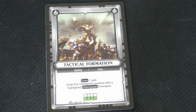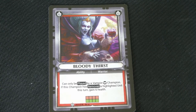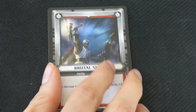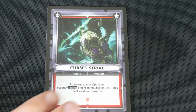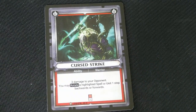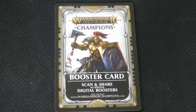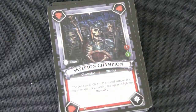This one says remove a highlighted spell or unit, shuffle one unit from your discard pile into your deck. Tactical Formation: draw one card, swap this champion's position with a highlighted disengaged champion. Bloodthirst — can only be played by vampires: if the champion has removed a highlighted unit this turn, gain 6 health. Brutal Smash: 2 damage to your opponent, increases by 4 if their hand size is 8 or more. Cursed Strike: 3 damage to your opponent; you may rotate a highlighted spell or unit 1 step backwards or forwards. And there we have the death deck.